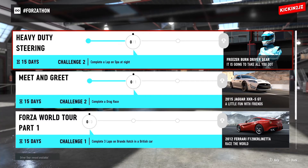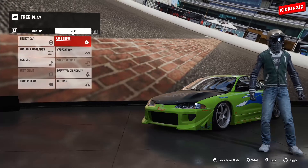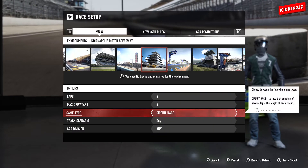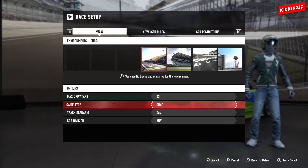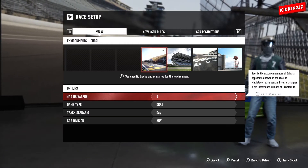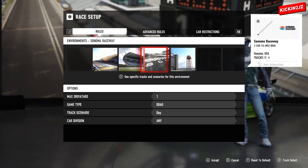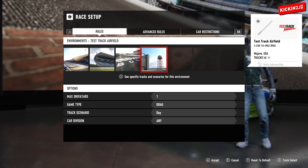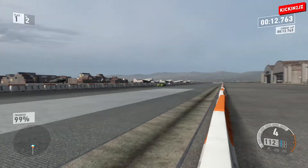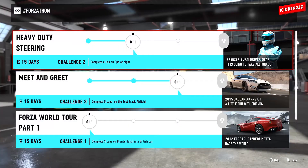For the second challenge we have to complete a drag race. Go to Free Play, go to Race Setup, set the game type to Drag, and you can change how many drivers you want. I'm going to set it as just one driver. You can select any track you want — I'm going to go to the Test Field — and use any car, then just start the race.